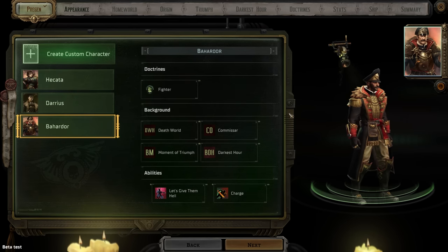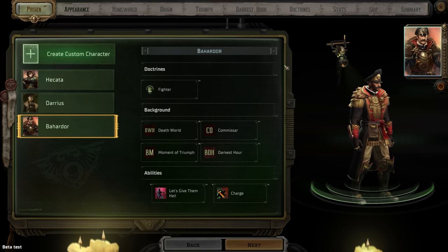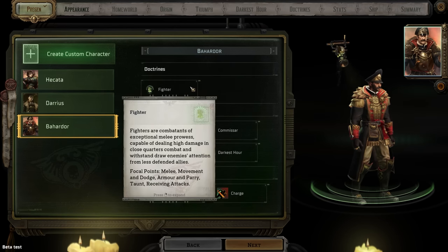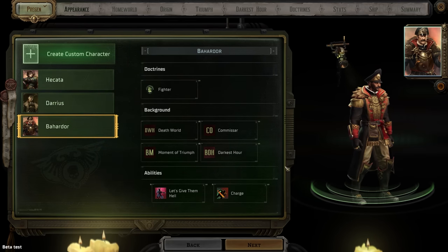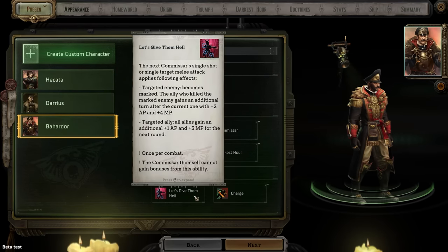If you'd be interested in a character creation overview, let me know in the comments and I'll make a separate video highlighting all of that. If you'd like to see more of the Rogue Trader Beta on the channel, hit the like button, leave a comment down below, and maybe we go beyond the five episodes I'm planning. Apart from the background details, our doctrine is that of a fighter. This determines exactly how we can develop our character through leveling up.